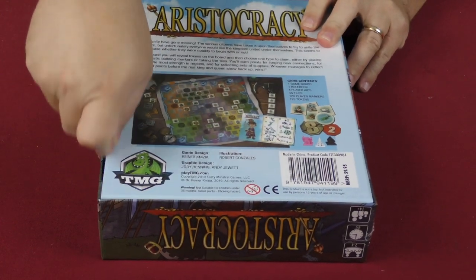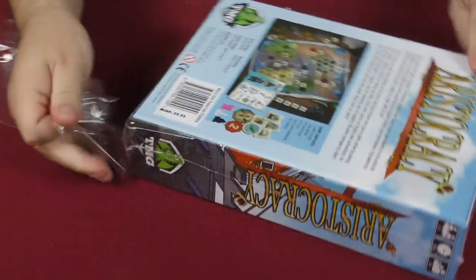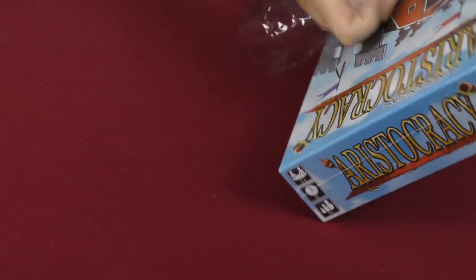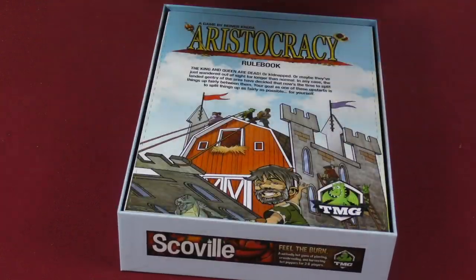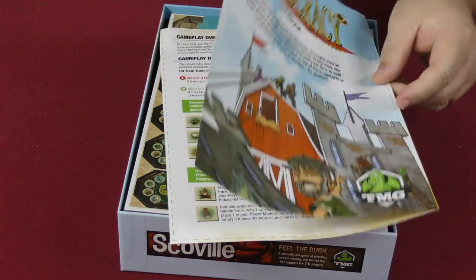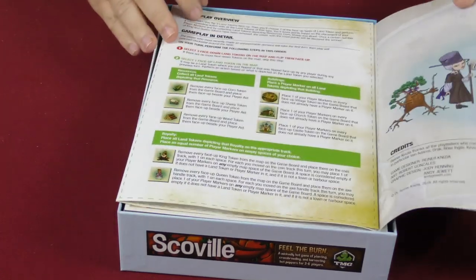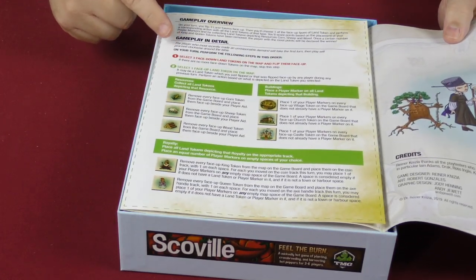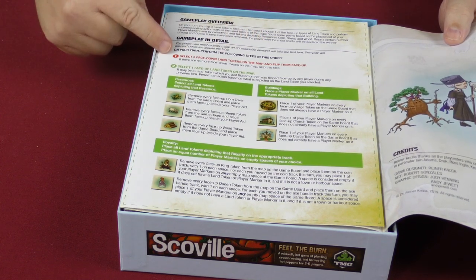Let's go ahead and take a look inside this box. The MSRP is $60. The rule book is not large at all — you have the rule book here, then you have a gameplay overview, and gameplay in detail where you perform the following steps in order.